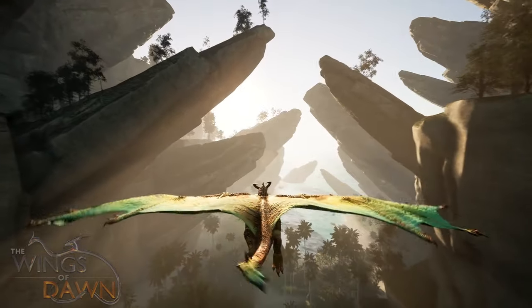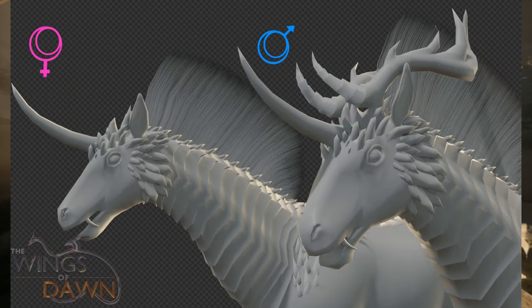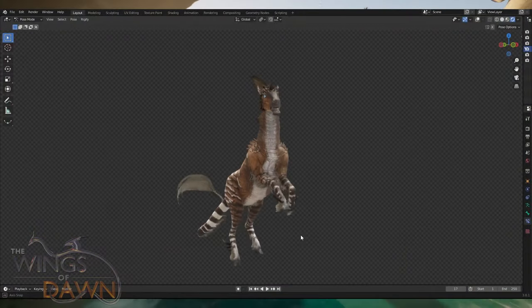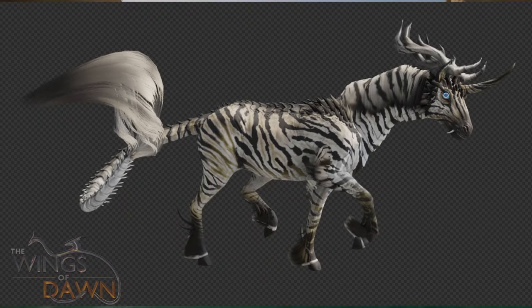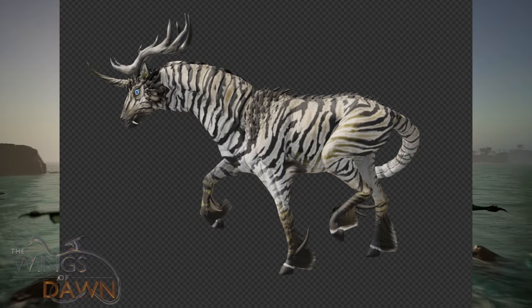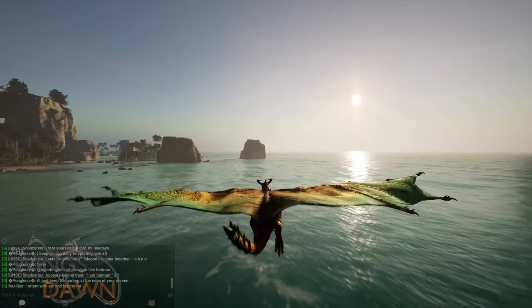Over the course of December, Ek and myself streamed the creation of the Kirin, starting from just a cube into a lovely deer dragon that we all know. With its base skin, we even did a stream-suggested skin — of course it was a zebra skin. Unfortunately, we did not get around to doing animations because Ek shortly afterwards got very ill and is only just recovering from it. Next month, all animations will be finished and it should be added to the tech demo.